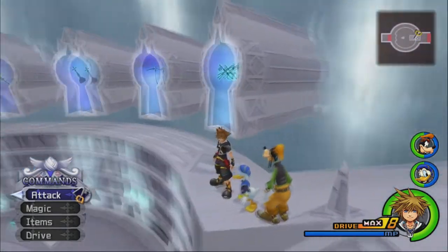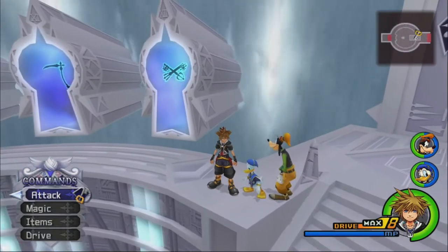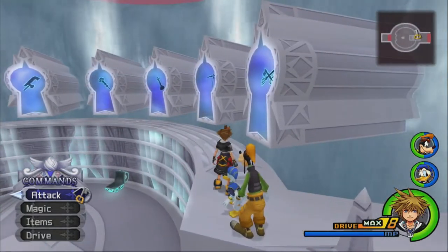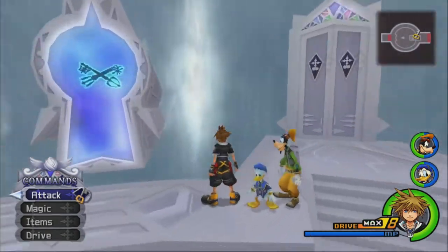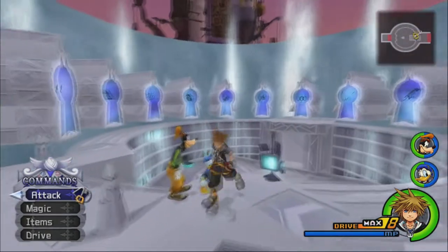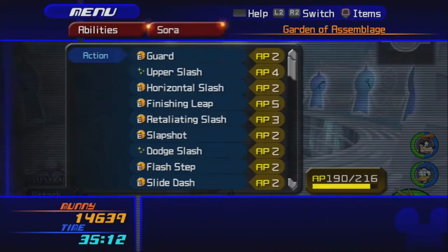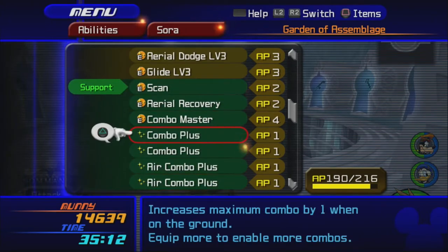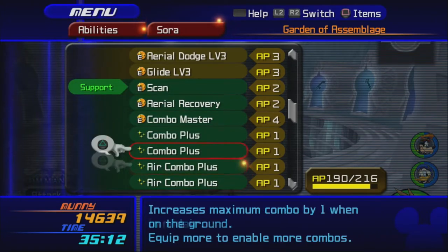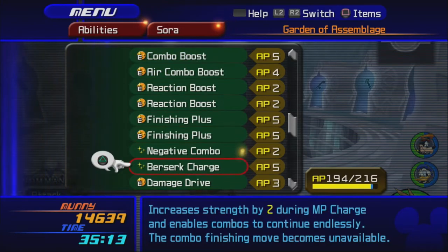On top of which, several of these fights will also have some extra gimmicks to them, or various other things to make them harder. So good luck with that. Before we go in, let's take a look at our abilities. We've got all of these — no Aerial Sweep, no Aerial Dive, that's fine. I'll equip the Combo Pluses and take them off if I need to.